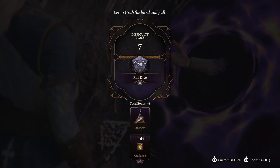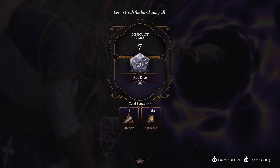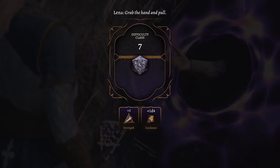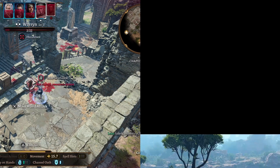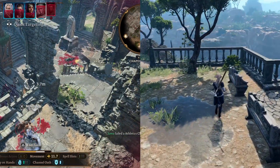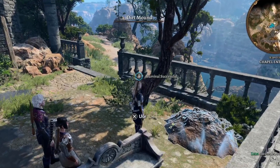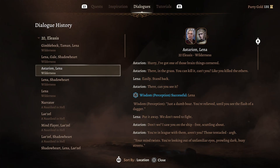Everything you do in game involves a dice roll. Most of the time it happens in the background, but there are also situations where you get to roll the dice yourself — mainly in conversations, also when picking locks and so forth. In combat or while out exploring and encountering something, the dice results can always be found in the conversation or combat log.